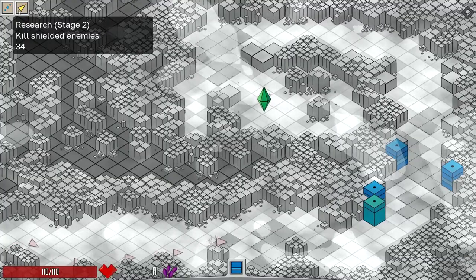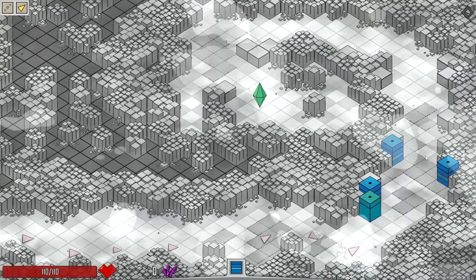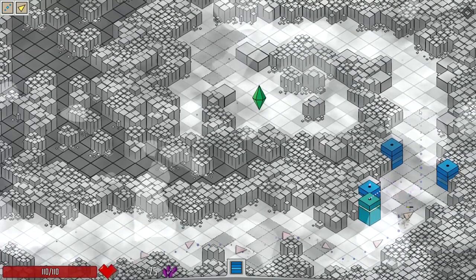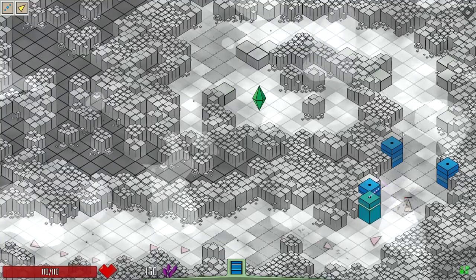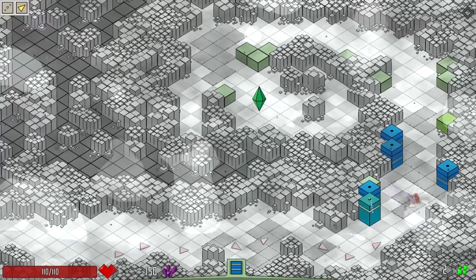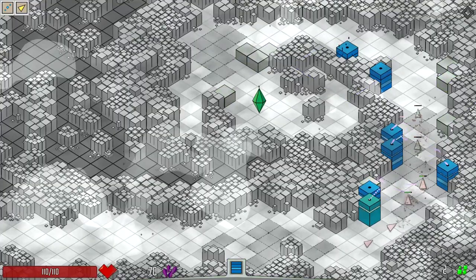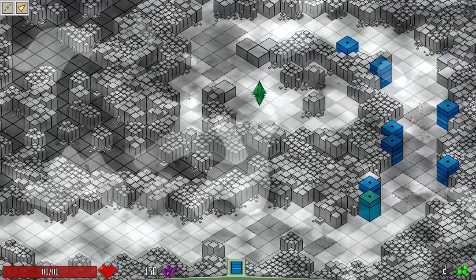We're still hunting down shielded enemies, because those seem to be the enemies that are messing me up the worst. I'm not really seeing the slowing effect — wait. There is no slow effect. The projectiles are just slow. So maybe that's not so bad, at least on these early levels. Later levels where we've got the faster enemies, that's definitely going to mess us up.